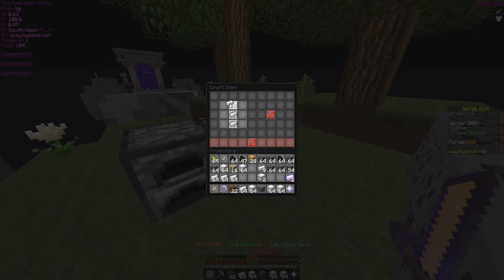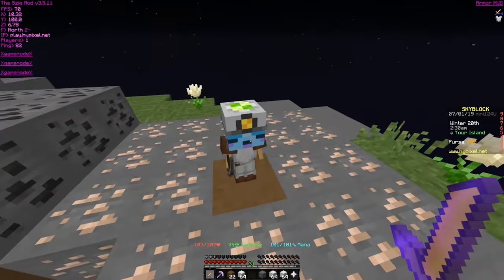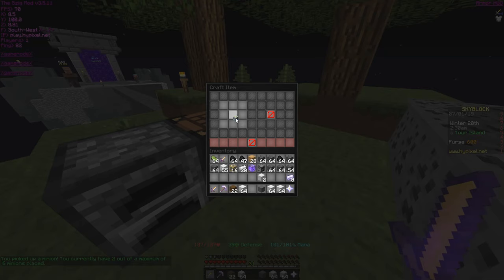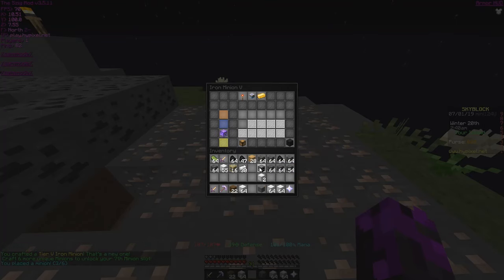It's 32 in each slot. Okay, so we take this guy, pick him up, and then you place him in the middle, and then boom — level five iron minion! Nice. Let's put the compactors and stuff back on him.